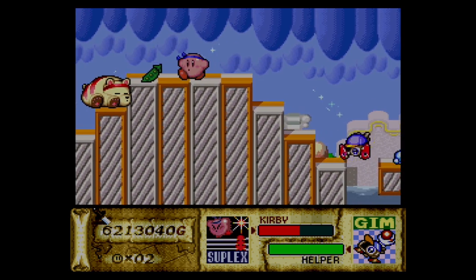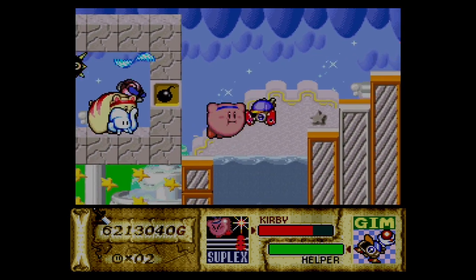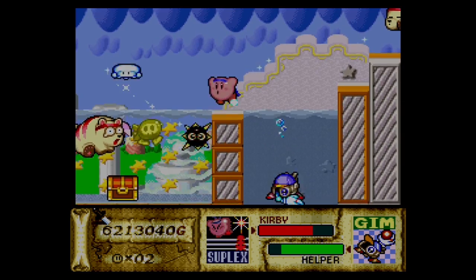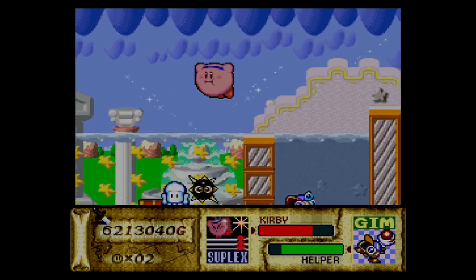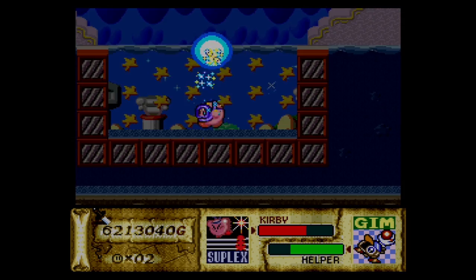It's a Suplex section, and oh hey, green beans! Gotta eat your vegetables. There's a treasure chest right there and you just dropped a ton of enemies in it. All survived except for the little squid, which actually keeps coming back from the sky.